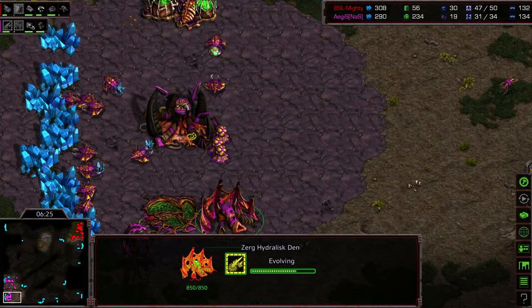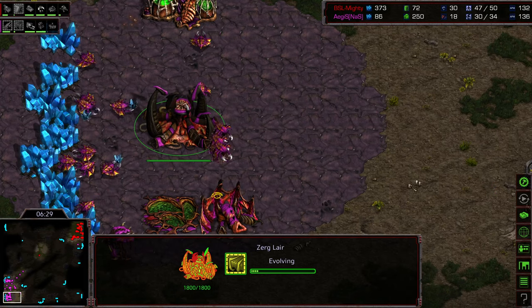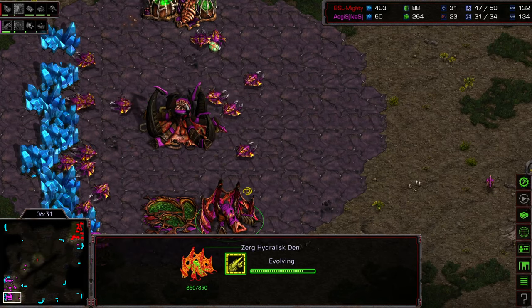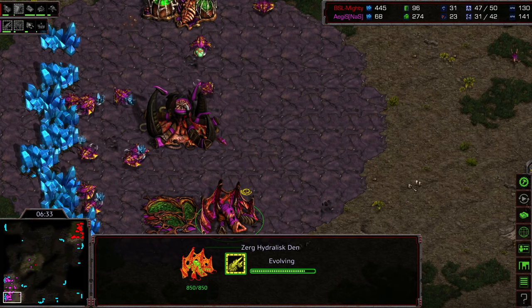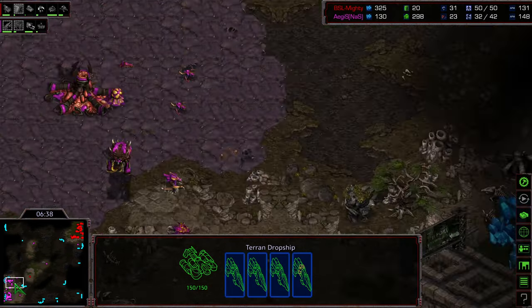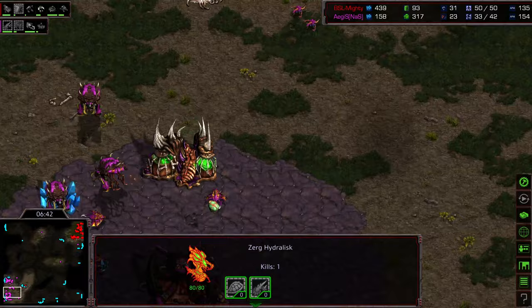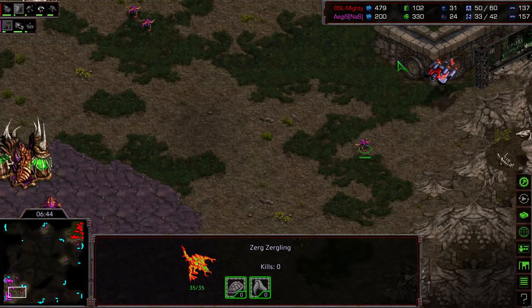There is a delay. Here's the thing — that was two-hatch Lair, right? Plus Hydralisk range being upgraded — that's going to slow down any sort of Lurker tech following. I'm curious if Aegis saw this dropship coming. Third hatch in his base. He needs, honestly, more units on the ground to deal with this.